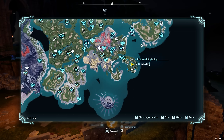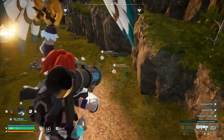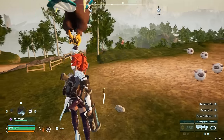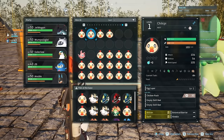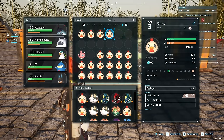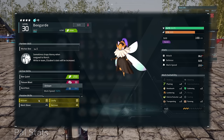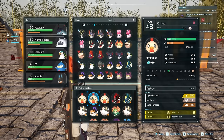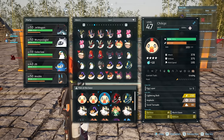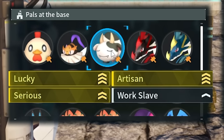Get chickpeas in the starting area for many reasons - one of which is you can't crossbreed chickpeas, it's just not possible. They're easy to capture given their low level. What you're looking for are passives such as artisan, workslave, serious, and lucky. These passives increase work speed, and that increases the rate at which chickpeas lay eggs, bees make honey, and cows milk milk. Eventually, you want to have all these passives on one chickpea, if not multiple, and then crossbreed it into a bee guard and also a mazzarina.